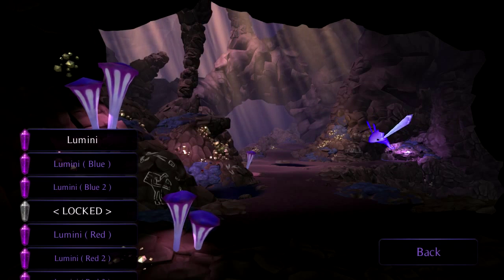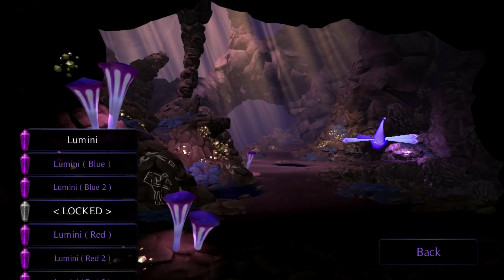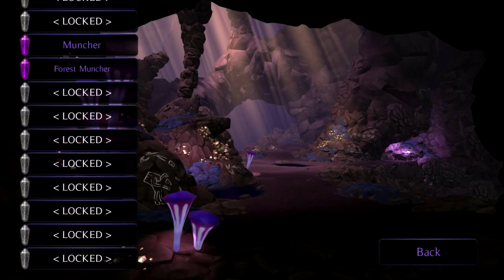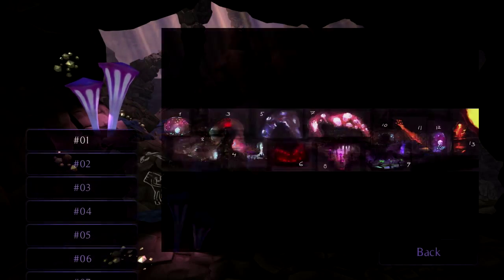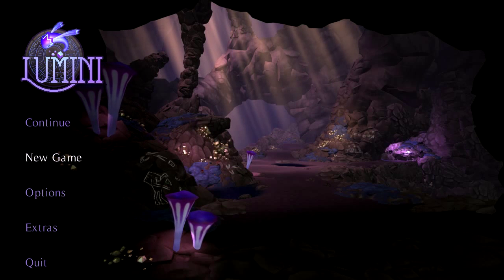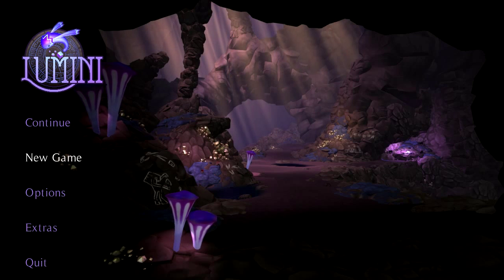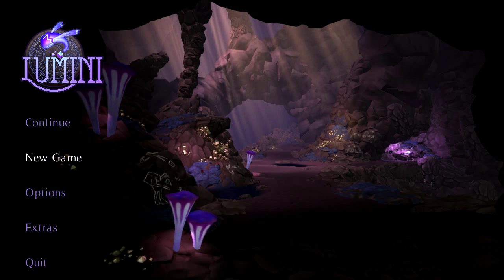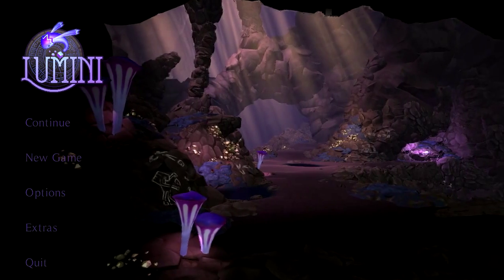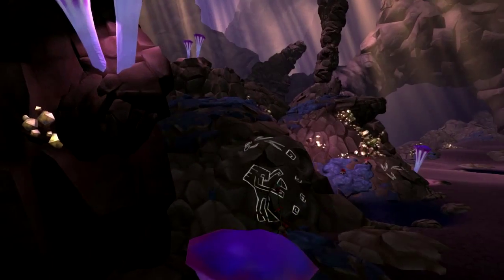There are a couple of extra things you get. Like, this is the Lumini — this is the first Lumini you get in the game. I made him upside down and he's doing a flip. You discover all these different things by basically playing the game and discovering little crystals in areas off to the side. I've already played a bit, but for you guys I'm going to start a new game.